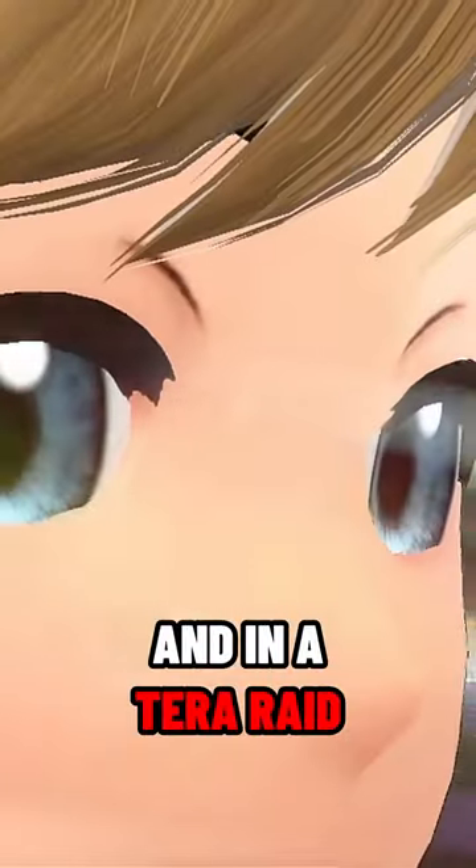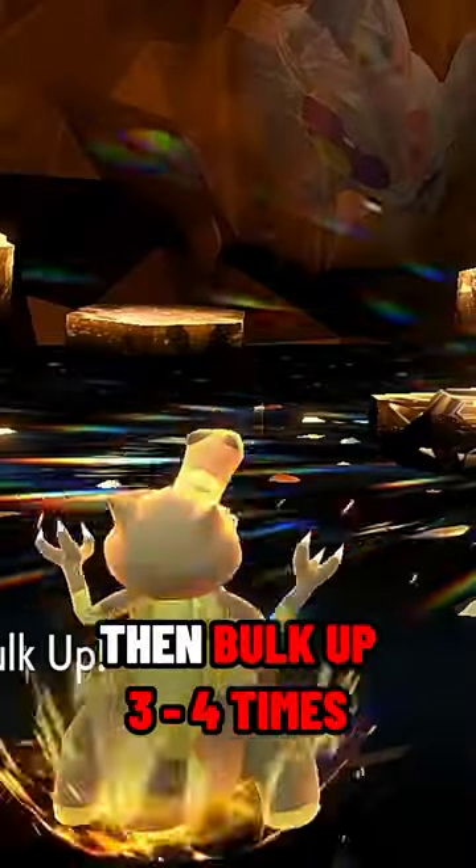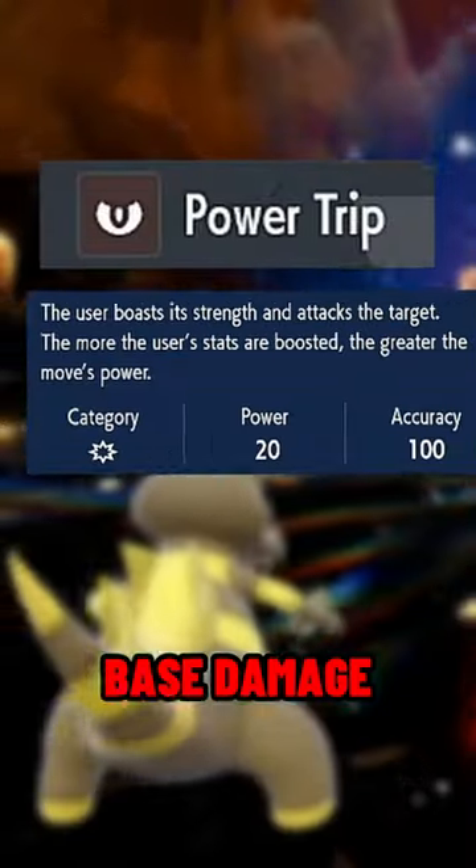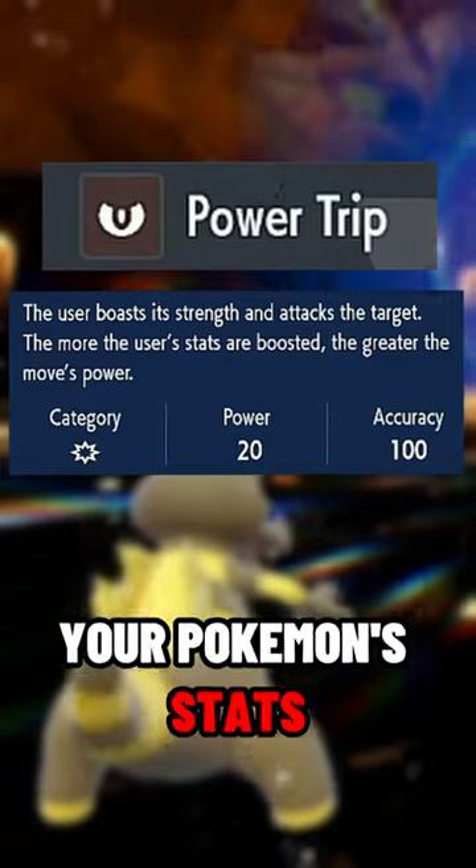Once finished and in a terror raid, you'll want to use Taunt once, then Bulk Up 3 to 4 times, and finally use Power Trip or Earthquake depending on your terror raid Pokémon's type. Power Trip's base damage does increase every time you boost your Pokémon's stats, so keep that in mind while terror raiding.